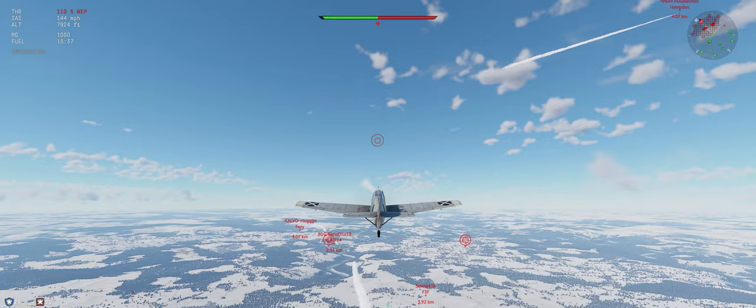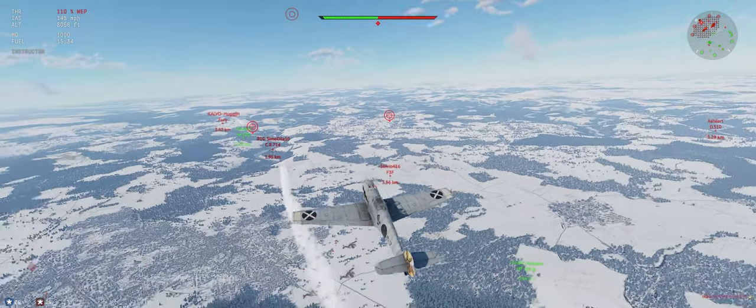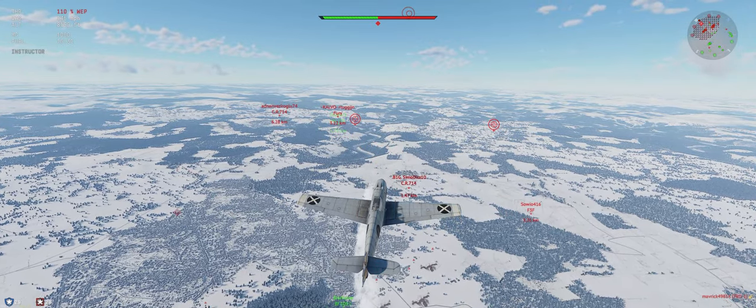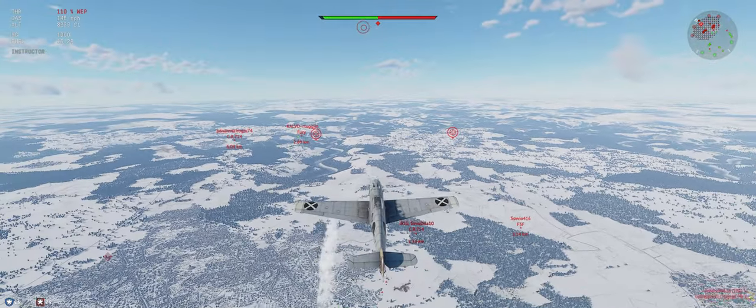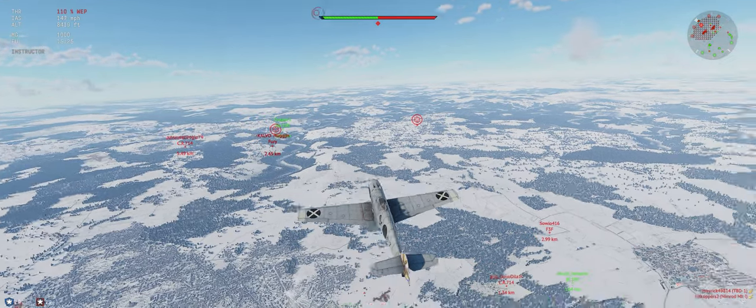We can climb at about 125 miles per hour. The nice thing about this plane is you can leave the WEP on the whole time. Just trying to get the energy advantage — looks like we have it. The CR-714 was potentially a problem, but he dove. I'm going to let him go and just make sure that we get the energy advantage on everybody.